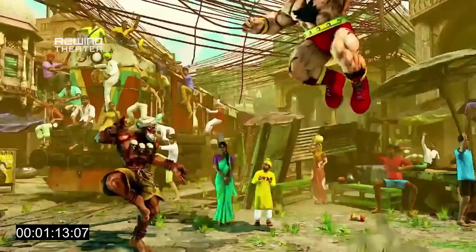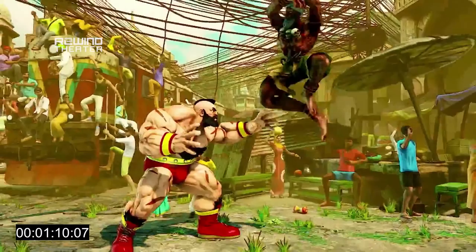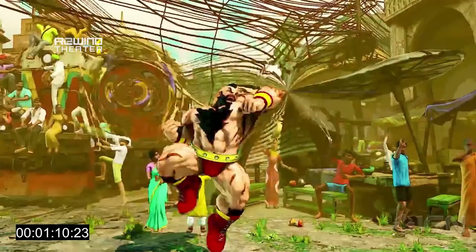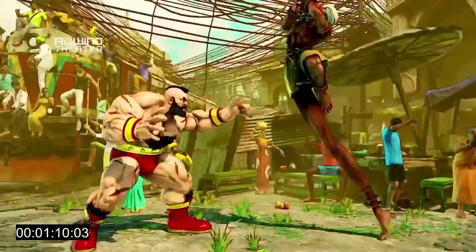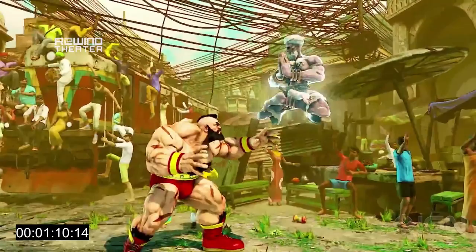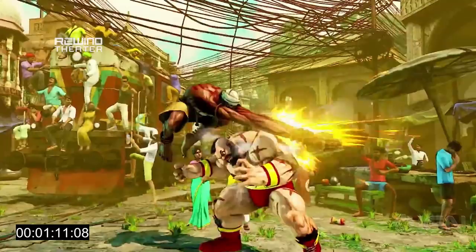So we have a few things going on here. The Dhalsim player uses the V skill, the Yoga Float, as a bait. Because if you just do this at neutral, I can see how people think you're just a sitting duck up there and want to press a button to tag you. But since you can cancel it with any air move, he cancels it into the teleport behind and then whiff punishes with the jump fierce.